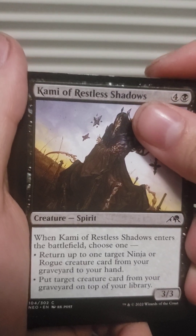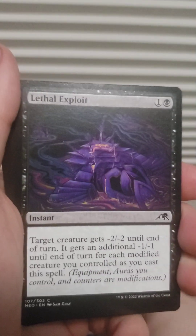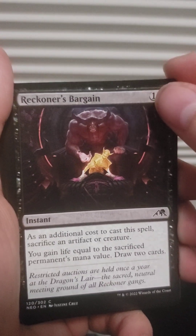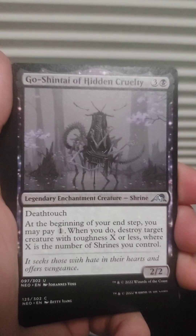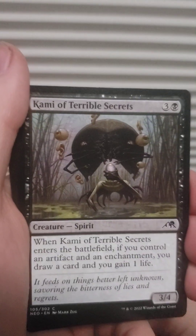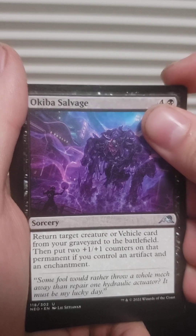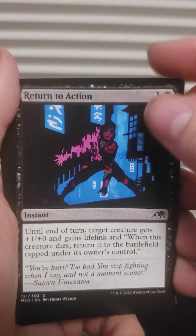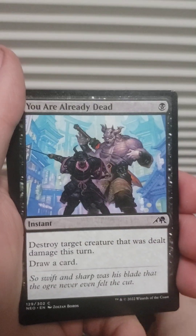Kami of Restless Shadows, another Debt to the Kami, Dokuchi Silencer, another Enormous Energy Blade, Recknor's Bargain, Are You Already Dead, Go-Shintai of Hidden Cruelty, Twist and Embrace, Kami of Terrible Street Secrets. Oibika Salvage, another Gauntlet, another Searchlight Companion, Return to Action, another Centipede, Crawling Torment, Are You Already Dead.